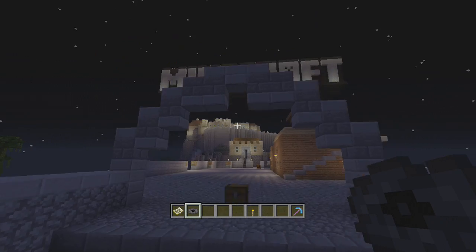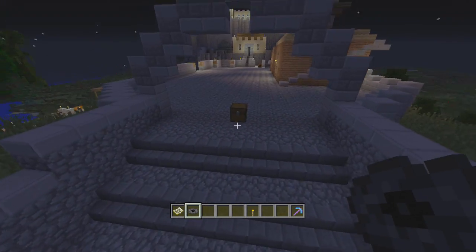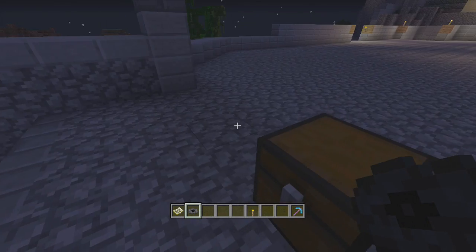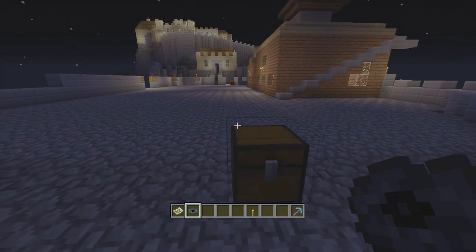The first music disc you're going to find is obviously right as you come into the castle doorway. Right here you get a jukebox, a Flame 1 bow, some arrows, and you get the music disc 13. Obviously this is the one that most of you will find already. And that's all the ones in the overworld.